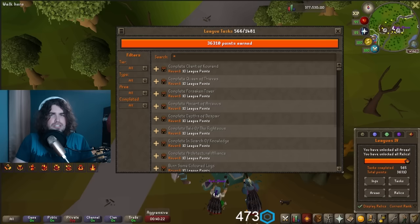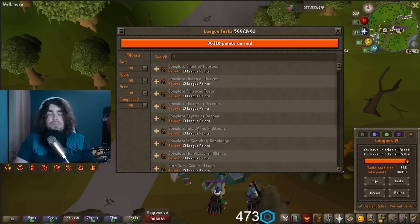Today we're going to talk about some very easy tasks you can strive for — both immediate tasks you might have missed and some mid-game goals that will give you a lot of value: more relic unlocks, your final area unlock if you're still working on that, and just getting your account set up. I'm currently 565 tasks in with 36,000 points, and doing this video I found almost a thousand points of tasks I've been missing.